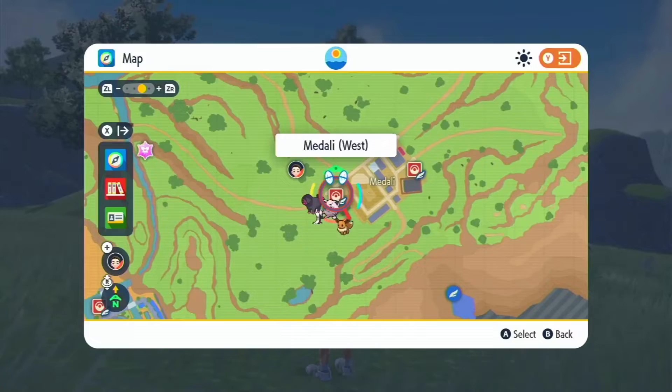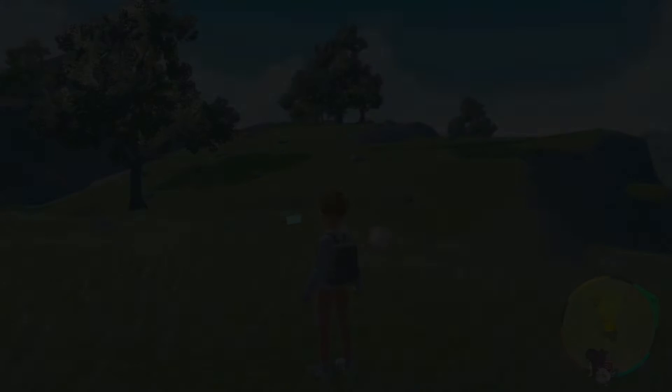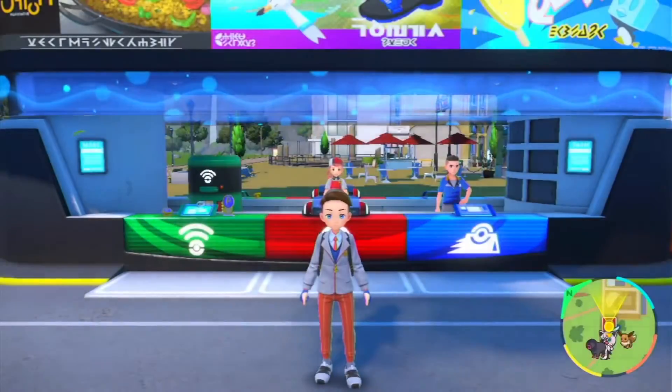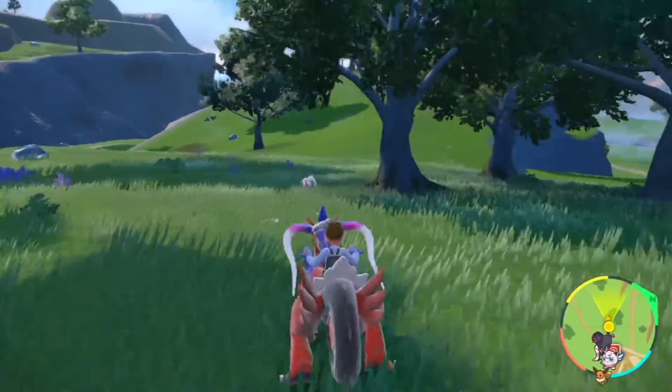Jumping into the location for this Scyther hunt, we are going to be heading over to Medali West. There are actually a few different locations that work for Scyther but I've found this to be the easiest and the least laggy in the game. From there you're going to want to head to this little clump of trees and go ahead and throw down a save.